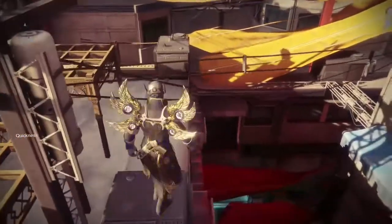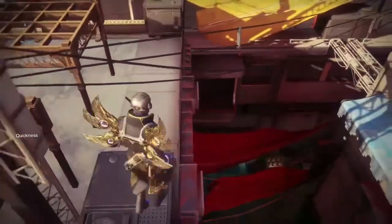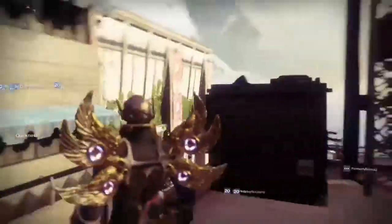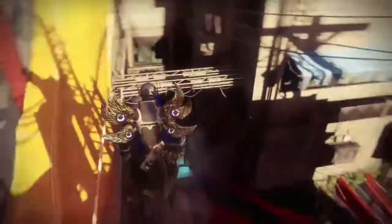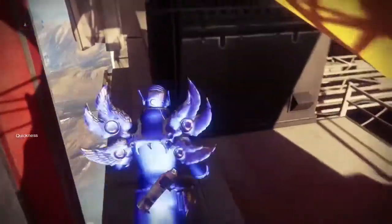Once you're up here, you're trying to fall down to where those gray AC unit looking things are. Once you get down here, you're going to jump on the invisible barrier to the right hand side, right where my guy is now.